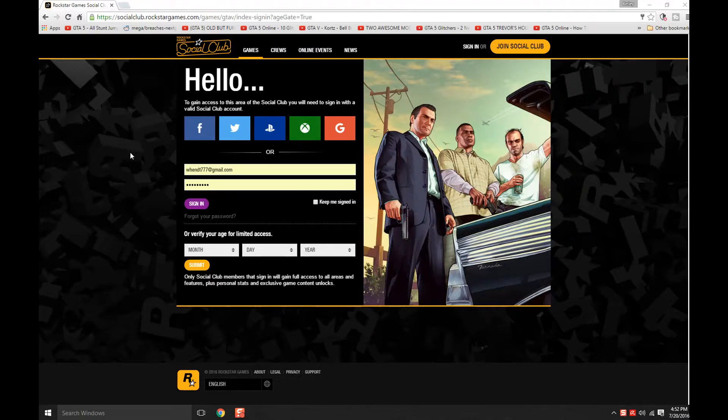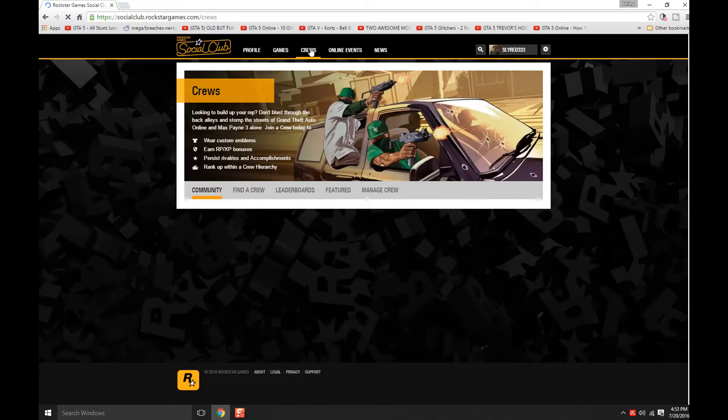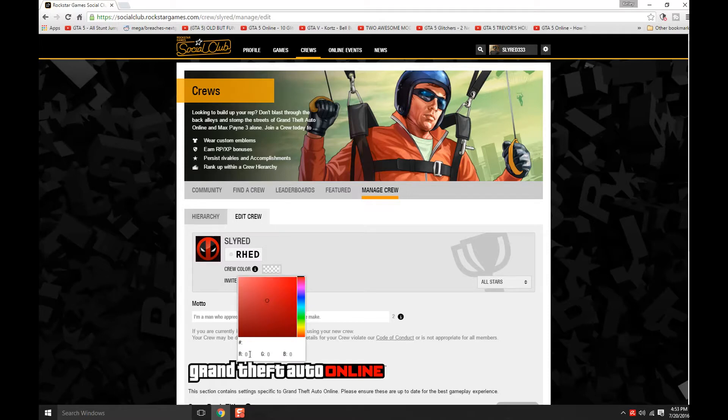You're going to have to have your own crew, and if you don't know how to do that, I'm going to make a video later on. This is what it looks like when you sign on. We're gonna want to go to Crews, Manage Crews, Edit Crews, and right here where it says crew color, we're gonna want to click on the box. Down here at the bottom where it says R, G, and B, we're gonna change the colors — sometimes it's a little tricky, but I'll leave the RGB and hex numbers down below.